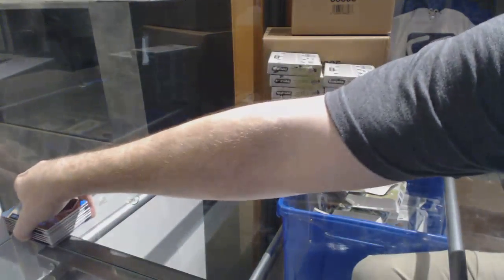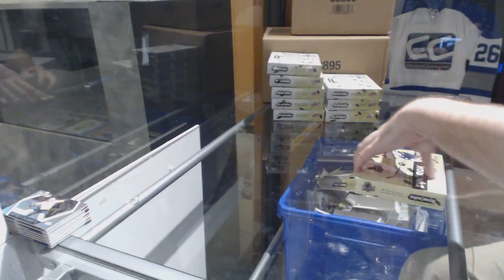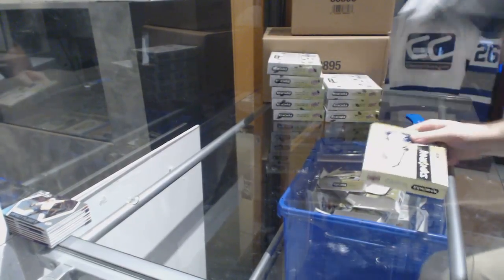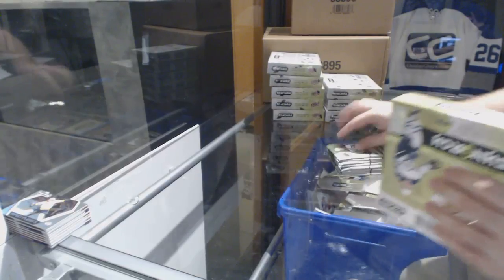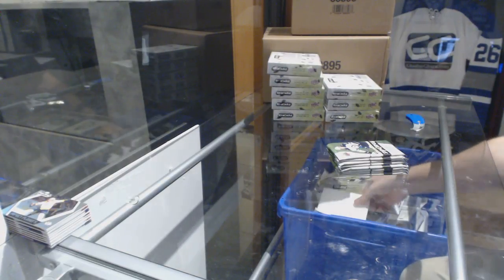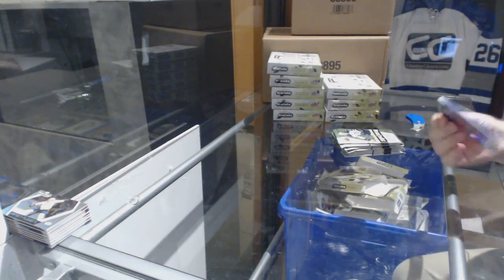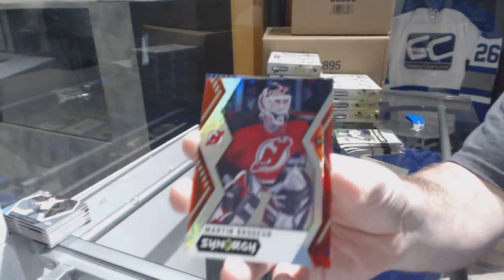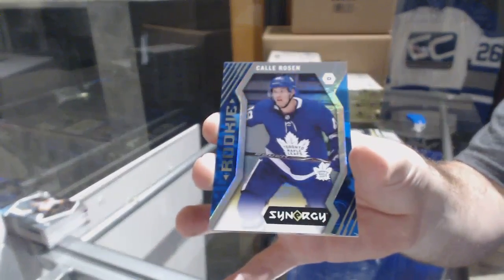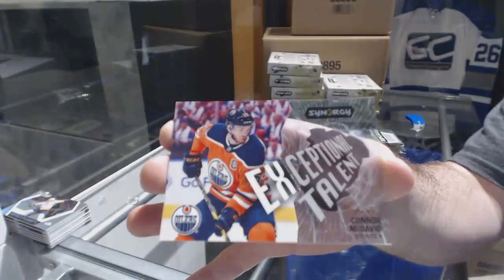I'm curious how long these breaks are going to take me, honestly, because every card — do you want me to show every card, guys, or do you want me to announce it to speed it up and just do the big boys? Right now it looks like I'm about four minutes a box, which will be a long case. Devils Marty Brodeur red, blue rookie of Kali Rosen for the Maple Leafs, and an exceptional talent Connor McDavid for the Oilers.